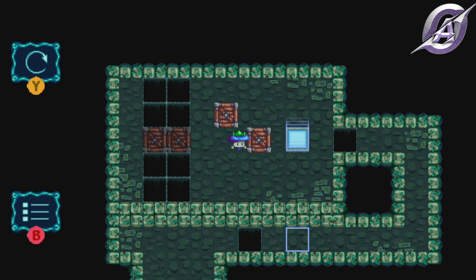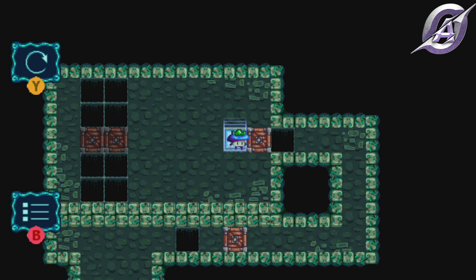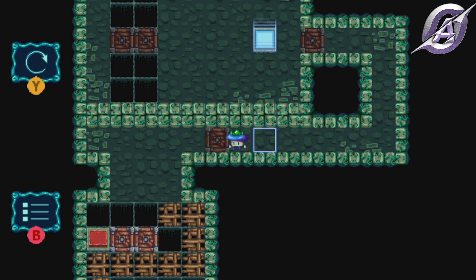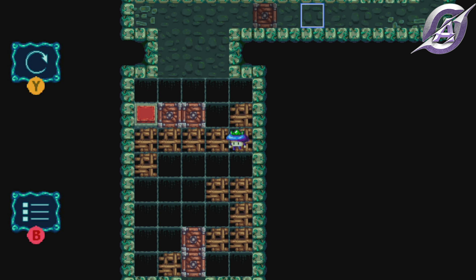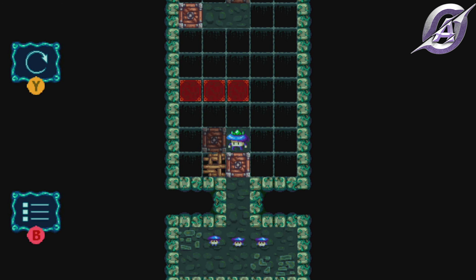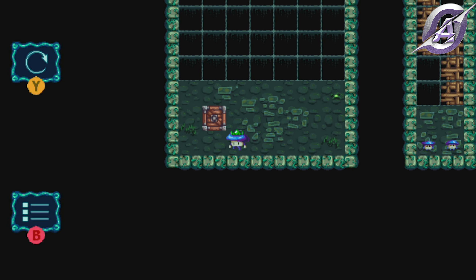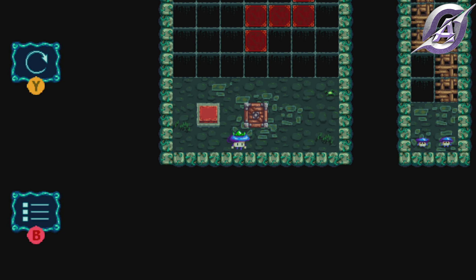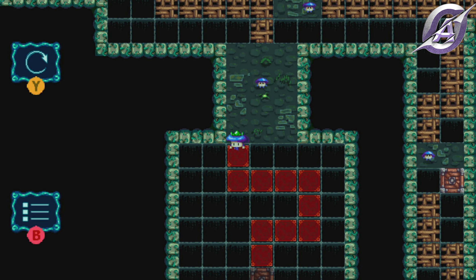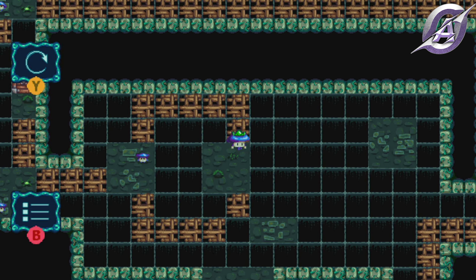One box in the portal and one to make a bridge for you to cross. Continue and push the boxes to press the red button and eventually get to the mushrooms. Push the box and you will see a path. Make a right, collect all the mushrooms and make sure you don't fall or destroy the wrong wooden block.